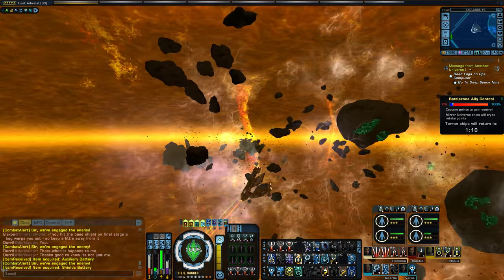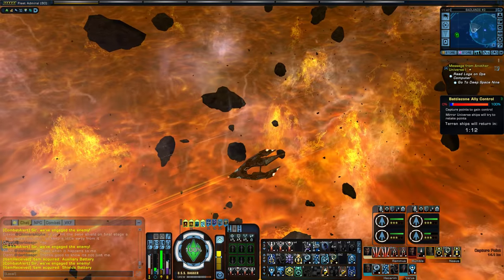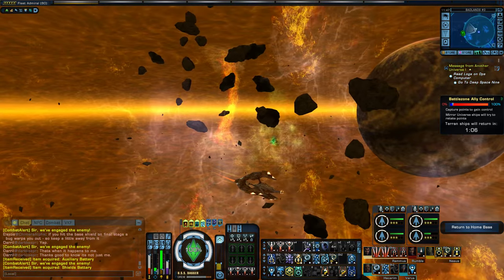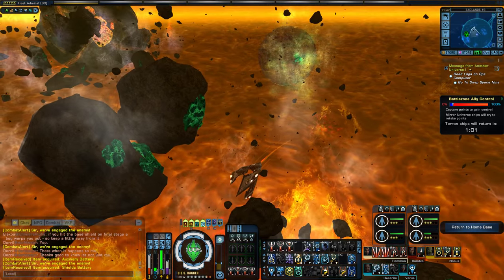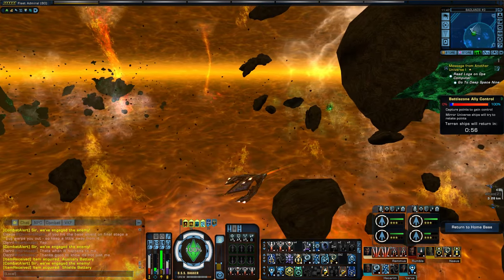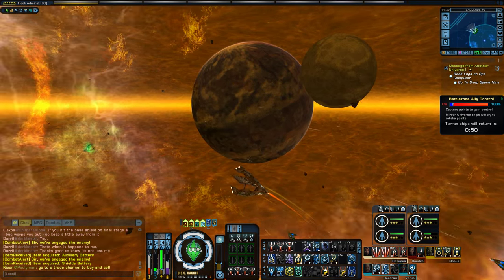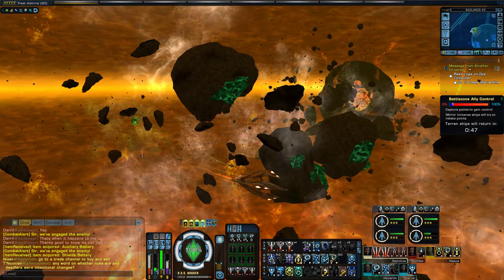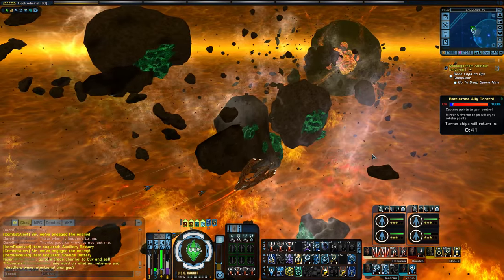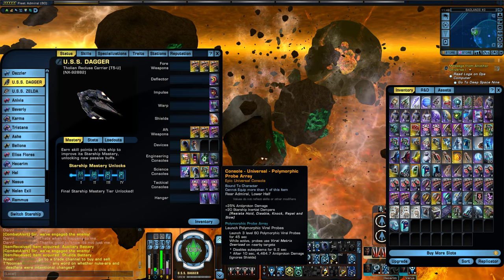Let's just kind of head over here to the middle of the zone and take a look around. Wow, that looks pretty cool. I like it. Yeah, wow, that's so cool looking. Is there actually a planet or a moon in the Badlands? It's kind of weird, but it looks like there are.